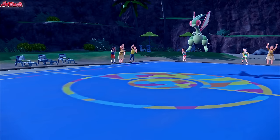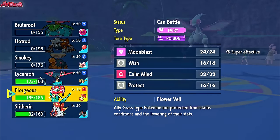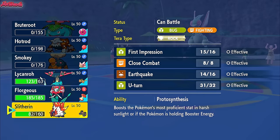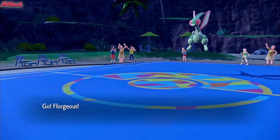They go for a Draco Meteor and miss. They're the Normal Gem set — of course they're not Choice Specs, I actually said that earlier. I was like, oh, if they're locked into Boom Burst they'd be Normal Gem. Ignore me. So now what do we do — do we go into Silvally and go for a Tera Rock? I think the best play is to go into Florges.